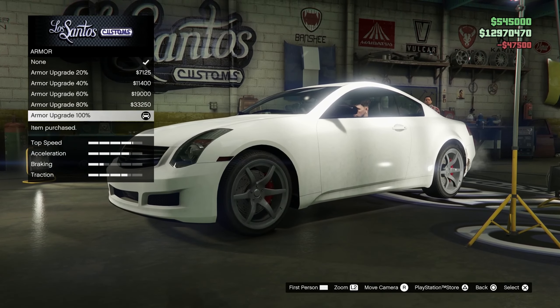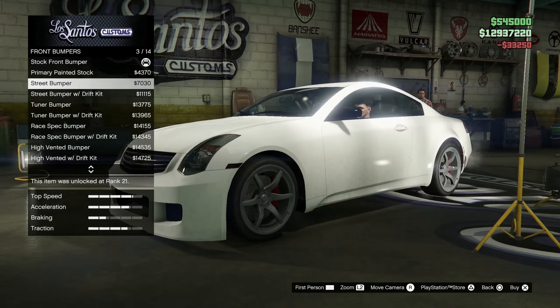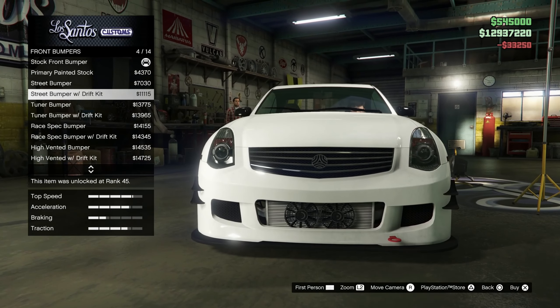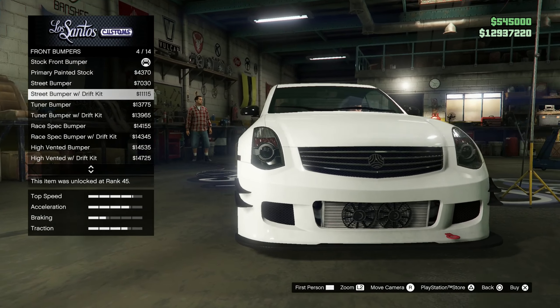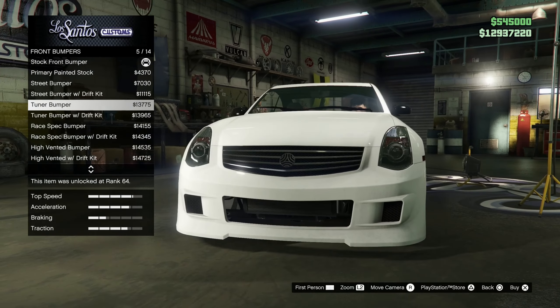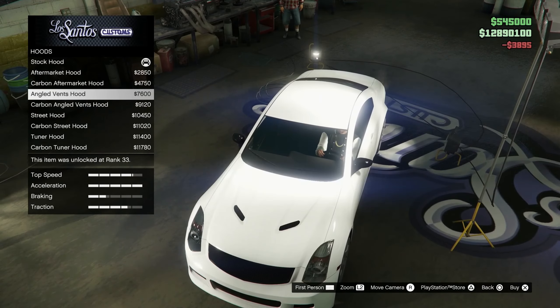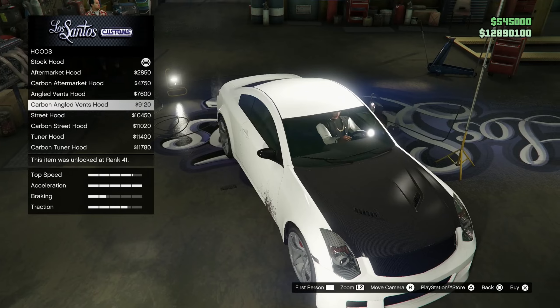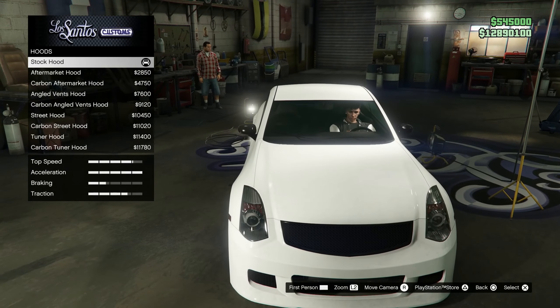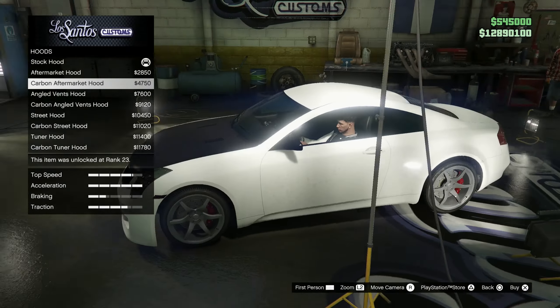Armor 100%, brakes 100%. Let's see what these bumpers are looking like — oh that's a cool bumper. I would like it if it didn't have those pointy thingies on the side. That's actually not bad! Let's see hood — carbon aftermarket, I think we might want to do that one.